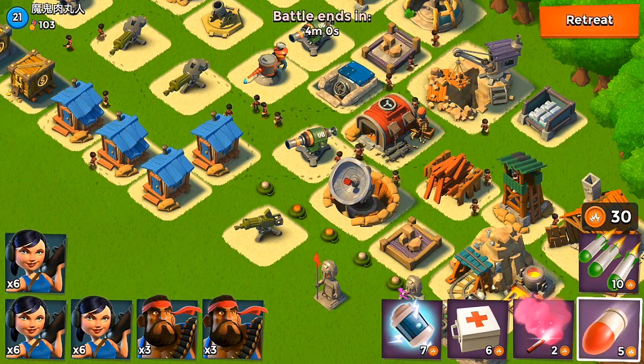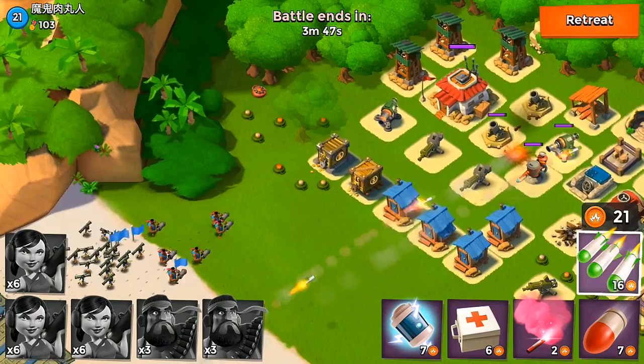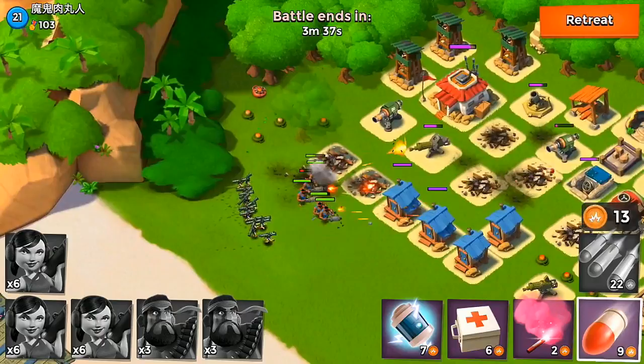Let's go ahead and attack some of these other bases. This guy has 47,000 gold available — definitely more than that terror map — so let's see if we can take care of them. My main focus is the cannons, so I went ahead and took care of the one on the right. I'm also going to drop a barrage there to take care of some of those buildings.